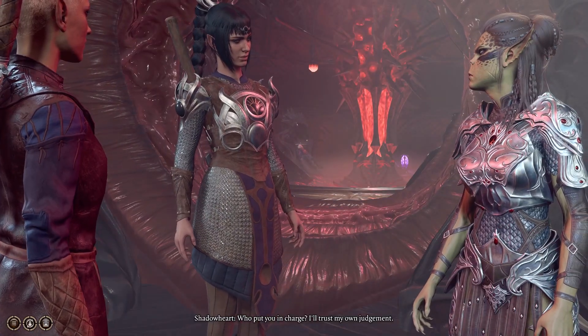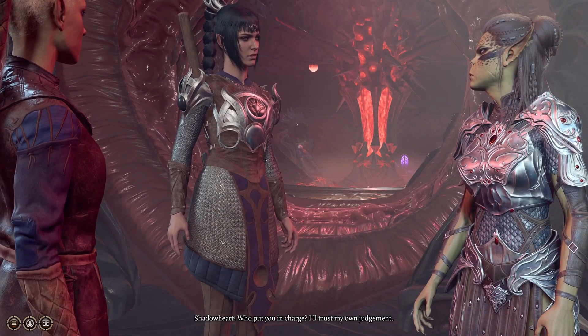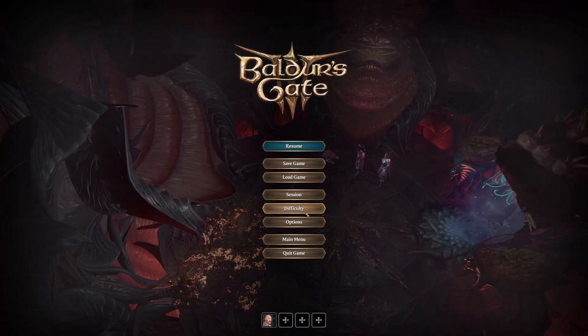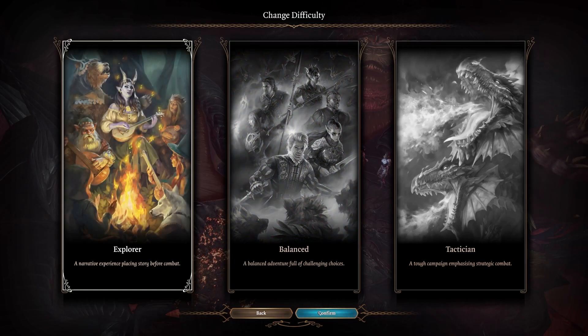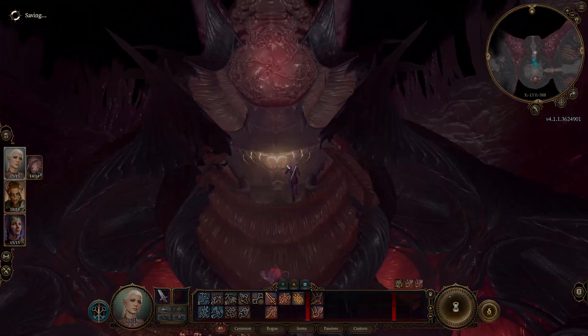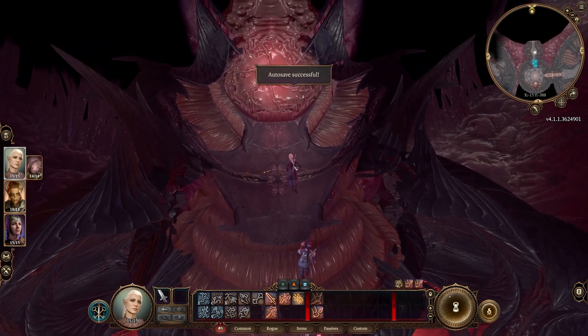Now that you have your group, head into the next room and wait for the cutscene. Once the cutscene is over and you've spoken with your party, hit Escape and change the difficulty to Explorer. This will make the boss fight incredibly trivial. And don't worry, you guys can always change the difficulty right back — no one's gonna tell.